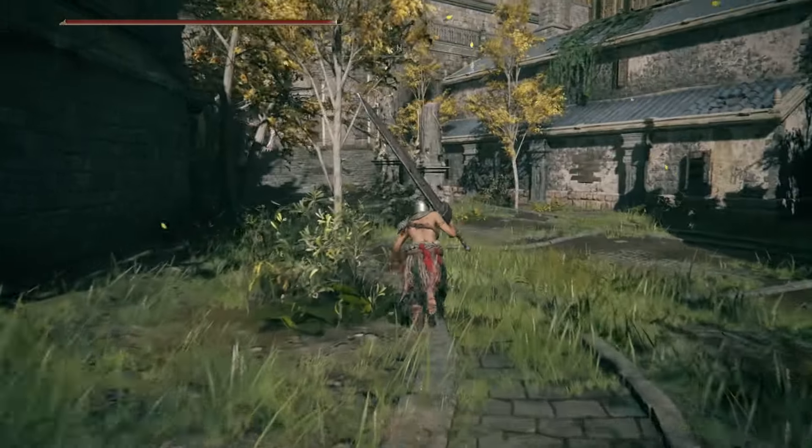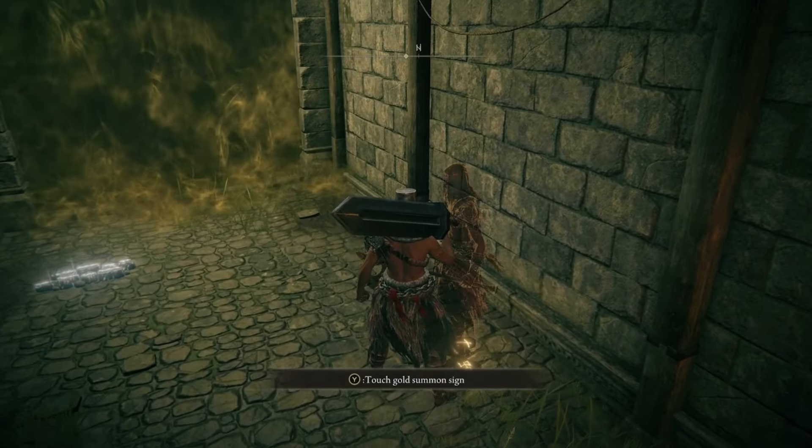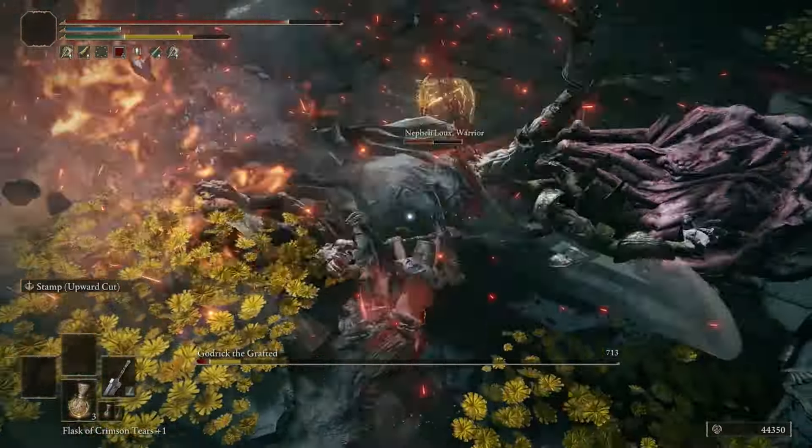As you leave Nepheli, head up to the Secluded Cell Site of Grace — right next to it is Nepheli's summon sign. Summon her and go into the boss room and kill Godrick the Grafted.